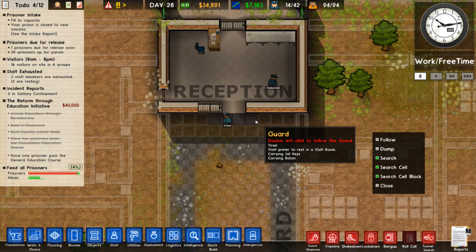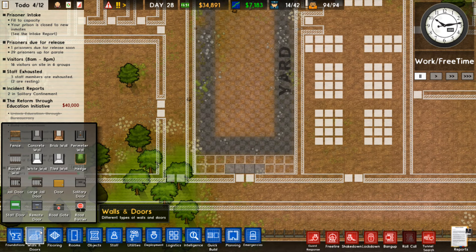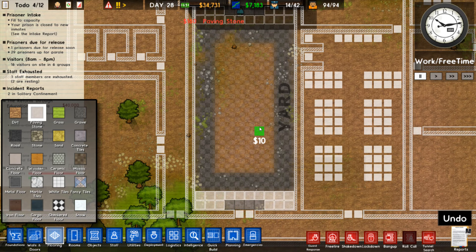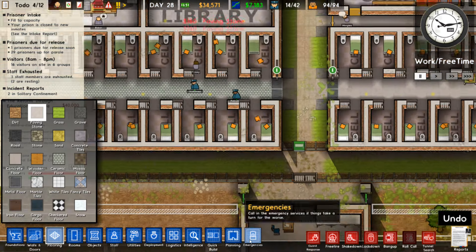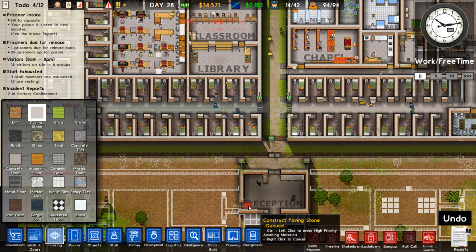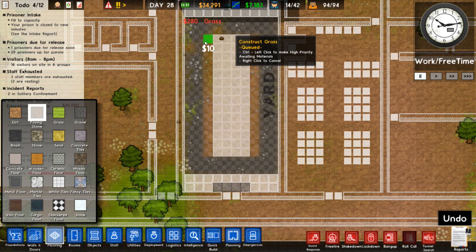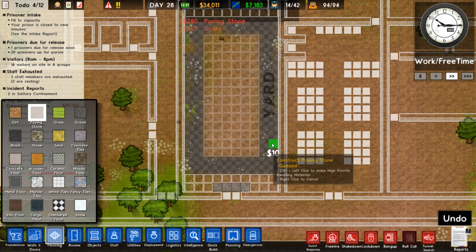Reception is all good. Let's go ahead - the yards of course have to look nice, because that's like one of the things that the prisoners look at.